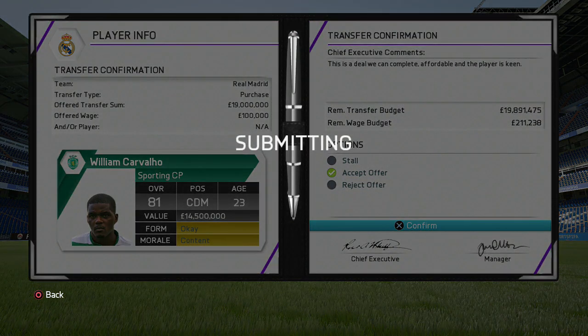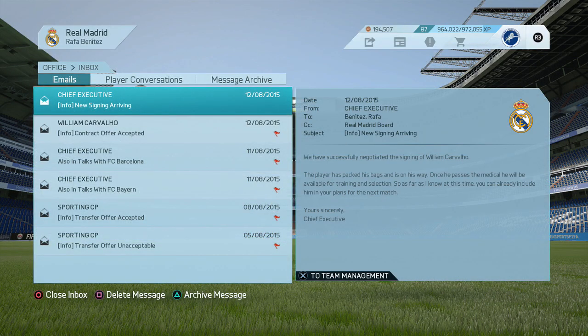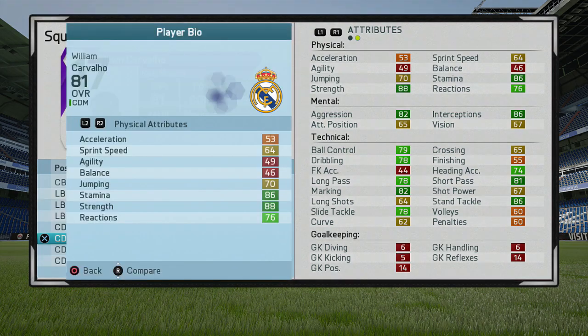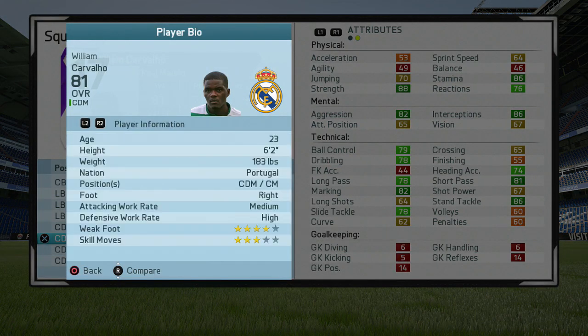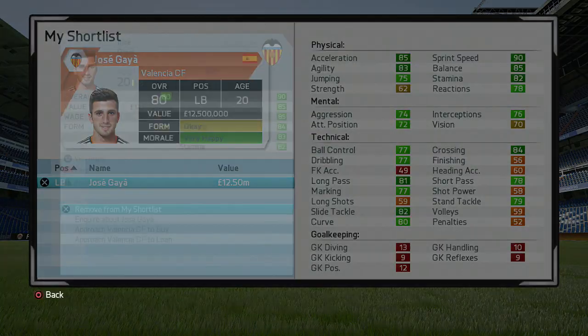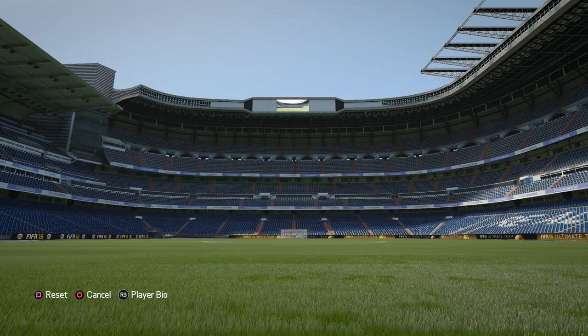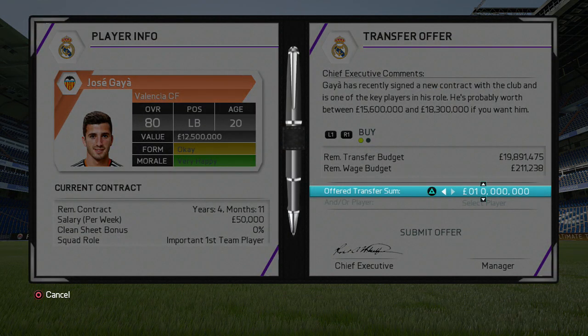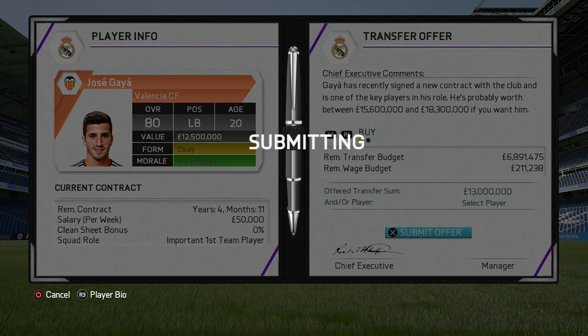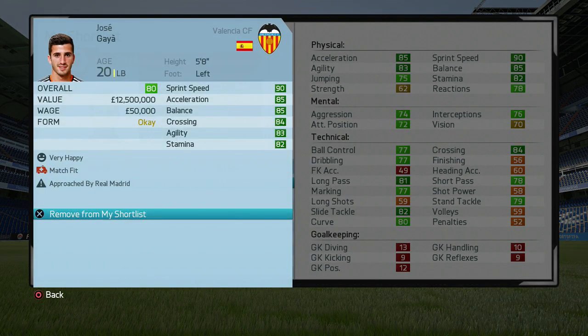I'd also recommend signing William Carvalho from Sporting for £19 million. You may be surprised given that Real Madrid just bought Kovacic in real life, but Carvalho has the potential to hit 87 in the future and is one of the best defensive midfielders you can buy in the game. If you've got the money, Carvalho for around £19 million is a really good deal.